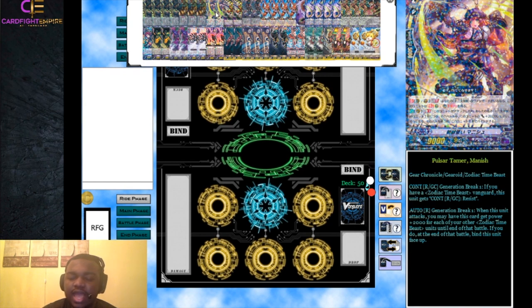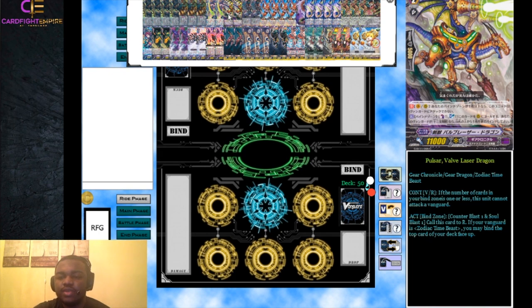We run two Pulsar Tamer Manish - a Zodiac Time Beast with two abilities. First, on the rear guard or guard circle, if you have a Zodiac Time Beast vanguard, this unit gets Resist on both circles. That's very good against Kagero, Night Rose, Gear Chronicle, and Narukami so it can't be sniped. Second, Generation Break 1: when this unit attacks, you may give it plus 2000 power for each of your other Zodiac Time Beast units. If you do, bind this unit face up at end of battle - it puts itself in the bind zone as Demiurg fodder.